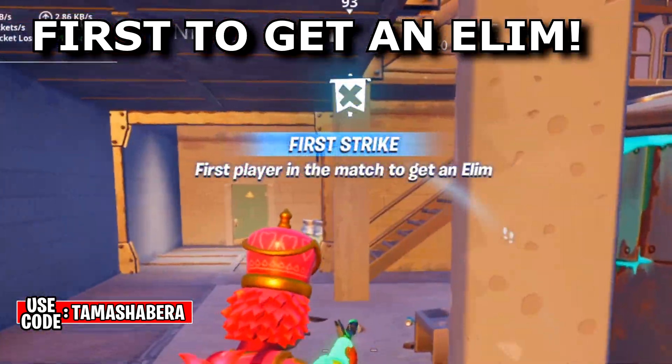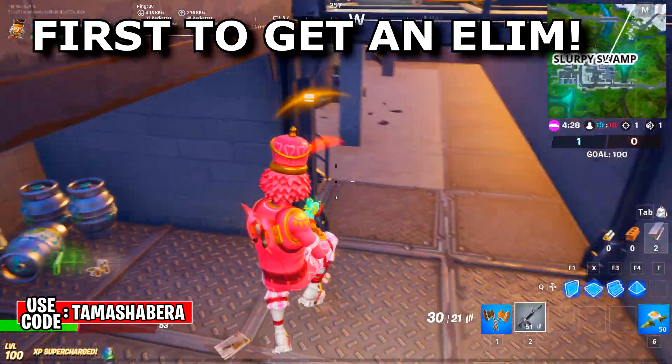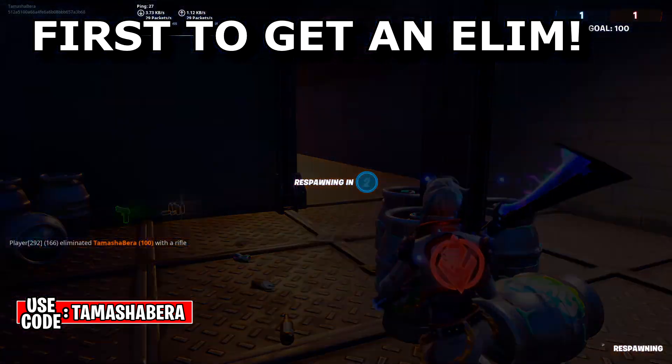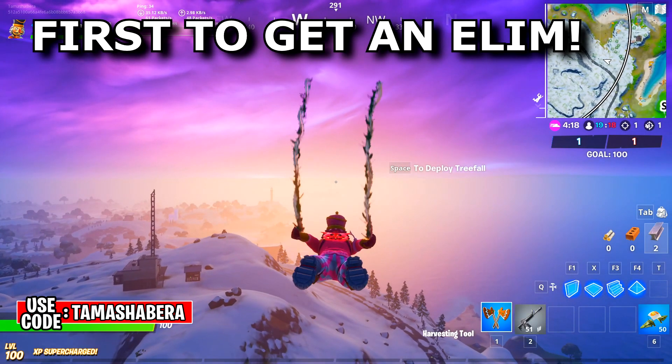First Strike — be the first player in the match to get an elimination. Super easy and simple, as I showed you guys. That's how you get it done for yourself. I hope you guys enjoyed today's video.